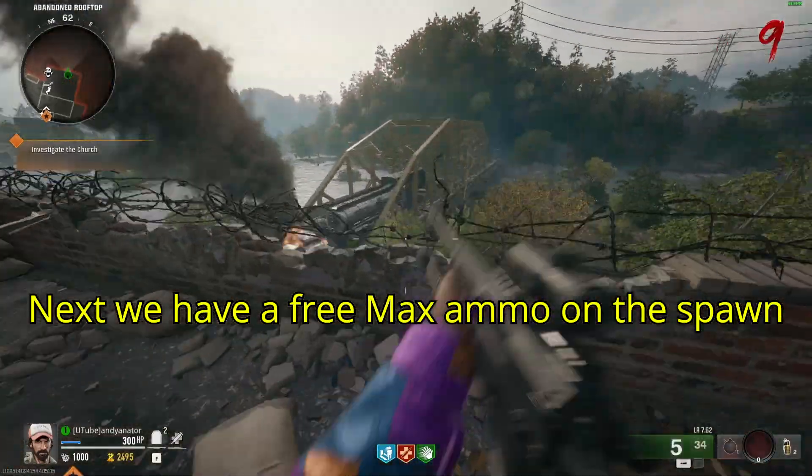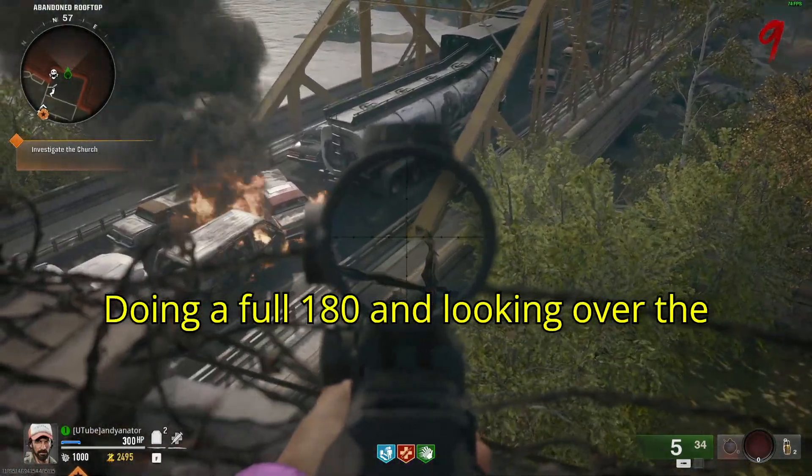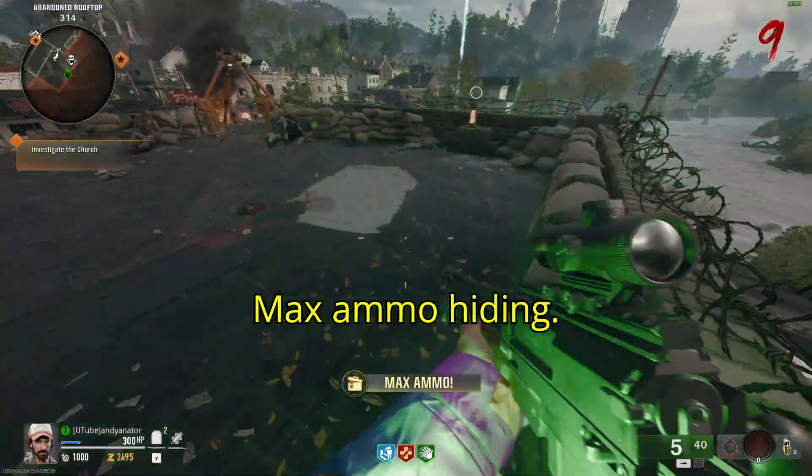Next we have a free max ammo. On the spawn roof, otherwise known as Pump and Pay, do a full 180 and looking over the back next to the bridge you'll see a max ammo hiding.